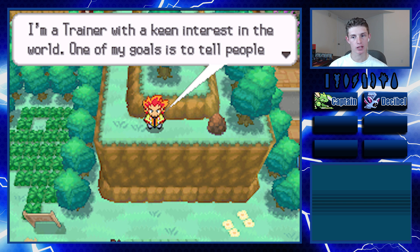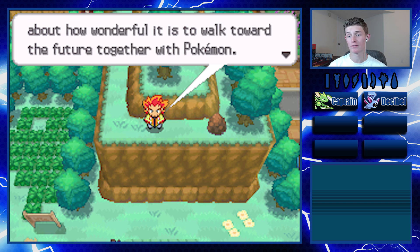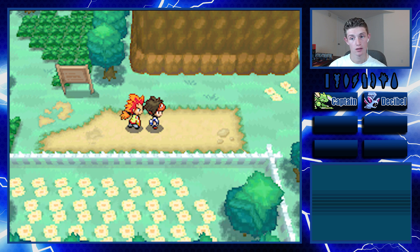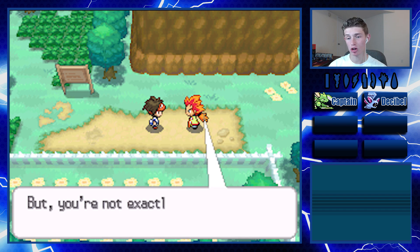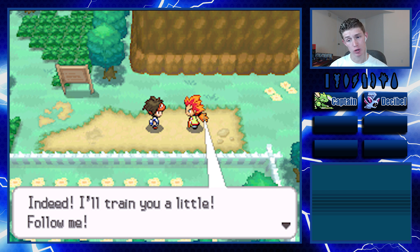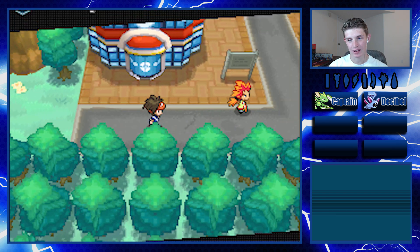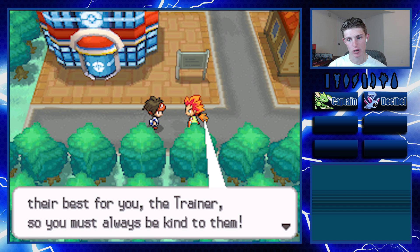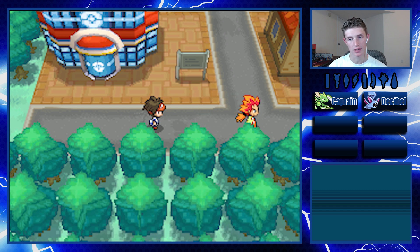My name's Alda - I'm a trainer with keen interest in the world. Your Zubat's a fine looking Pokemon, but you're not exactly a seasoned trainer yet. I'll train you a little - follow me. And now we're here in the town. Your Pokemon are doing their best for you - the trainer must always be kind to them. My house is a little further - stop by the Pokemon Center first if you'd like. Okay, I'm gonna end off the episode here at 31 minutes. I hope you guys enjoyed this episode - if you did, be sure to hit that like button and subscribe for more Blaze Black 2. I'll be doing training to get my Pokemon up to level 7. See you guys later!